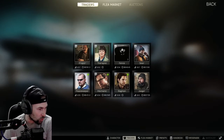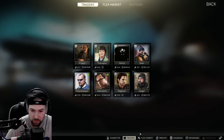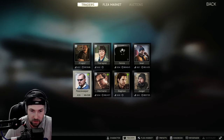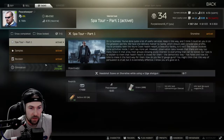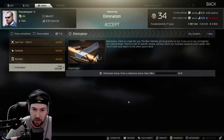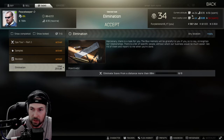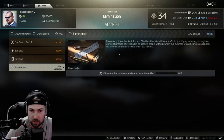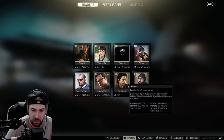Upon opening up the game and coming on to the traders page, we can see there are new little green ticks here next to traders. This signifies that you have a new operational task. I've got one from Peacekeeper called Elimination — eliminate Scavs from a distance of more than 80 metres. I have to kill 8 Scavs and I've got 24 hours to complete that one.